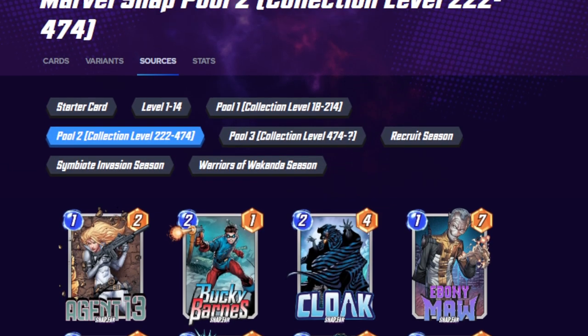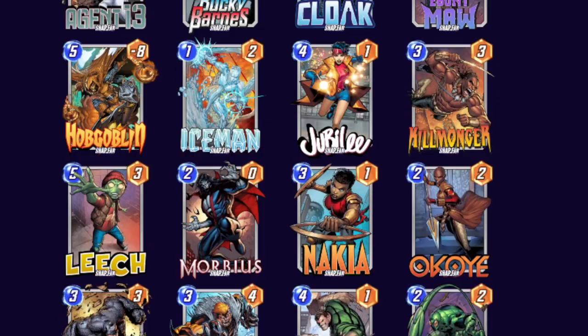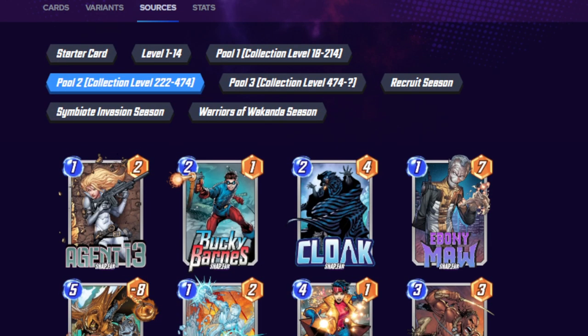That's how I feel about Pool 2 cards specifically. This one ends up being a little bit more balanced in a lot of ways. I don't know how well people are able to use Ebony Maw, but Ebony Maw definitely has his place. If there was anything I would change about Ebony Maw, it's maybe make him a 1-cost 8. But really he doesn't need any kind of change at all — he's still used in specific decks that can utilize him very well.